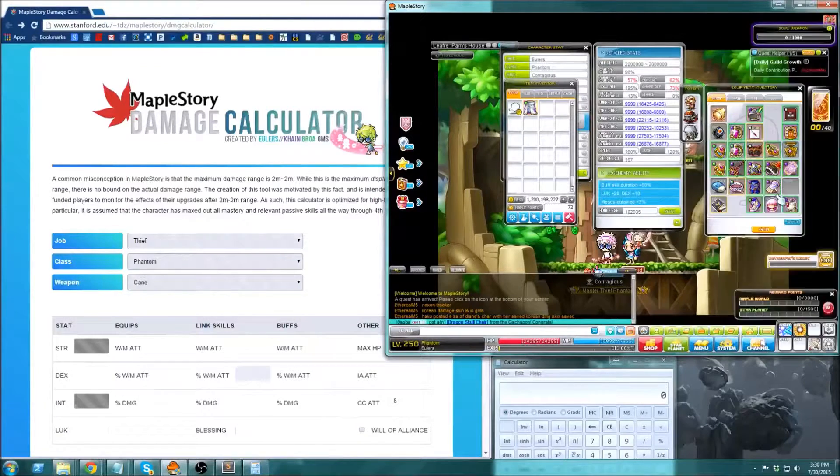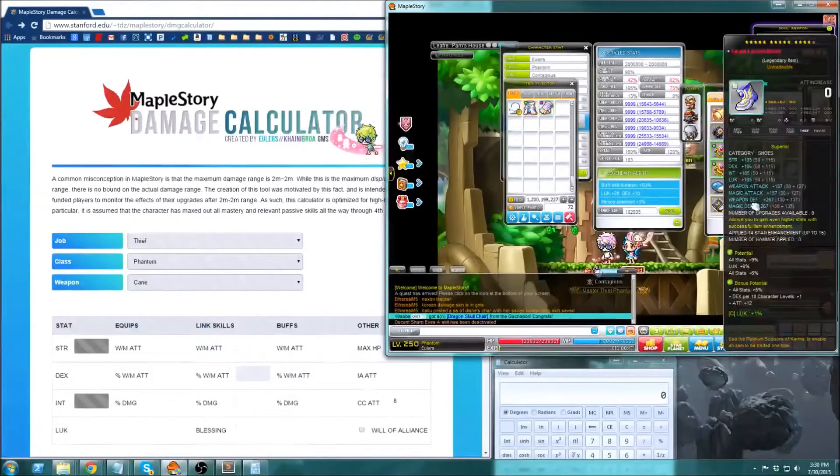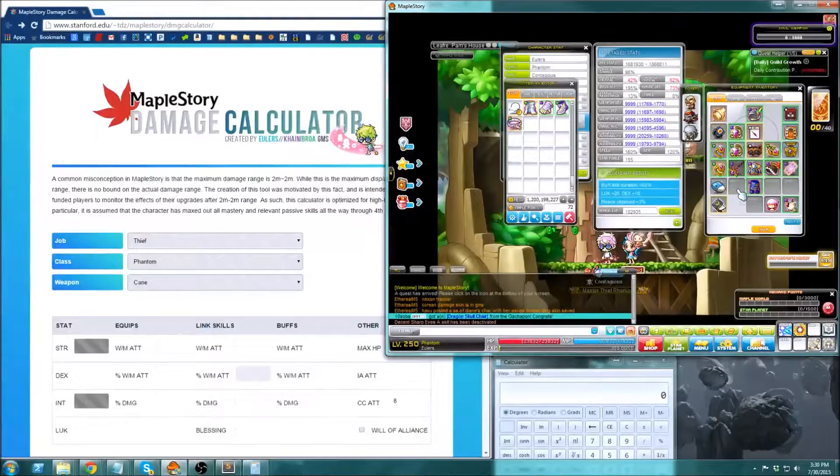So I'm going to take off some of my tyrants. I took off 4 tyrants and now I'm below 2 mil 2 mil.